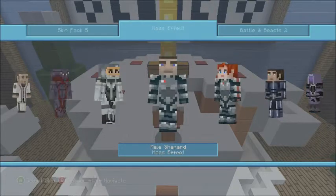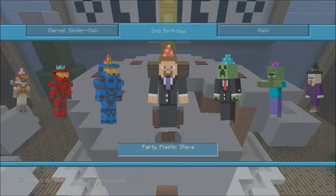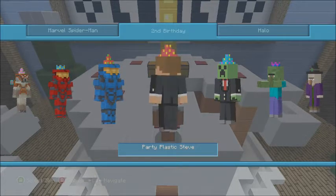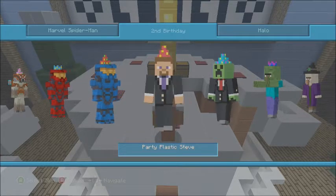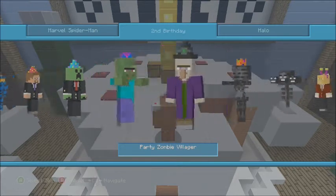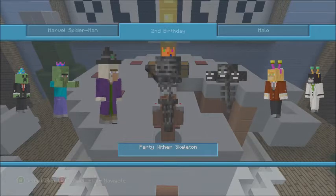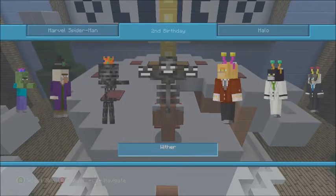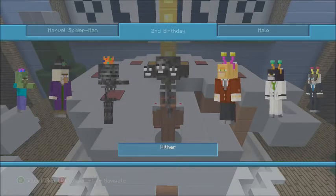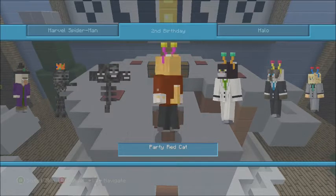They also released the second birthday skin pack, which came out a year ago. You've got party plastic Steve with the suit, party plastic creeper with the suit and hat, party zombie villager, the witch, and the party wither skeleton — which is a really cool one. They added a wither skin and you should definitely download this pack just for that skin. You can basically become the wither — it's not an exact copy but it's really good.